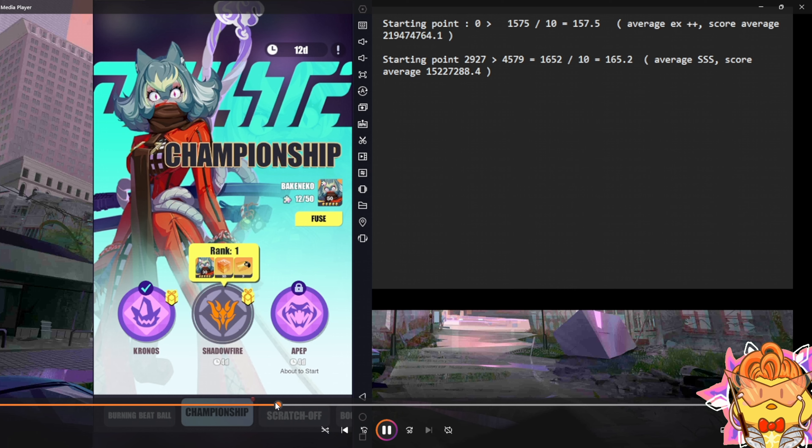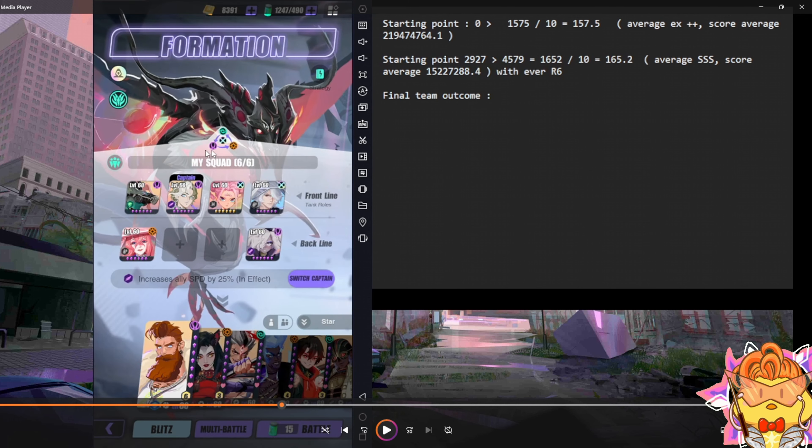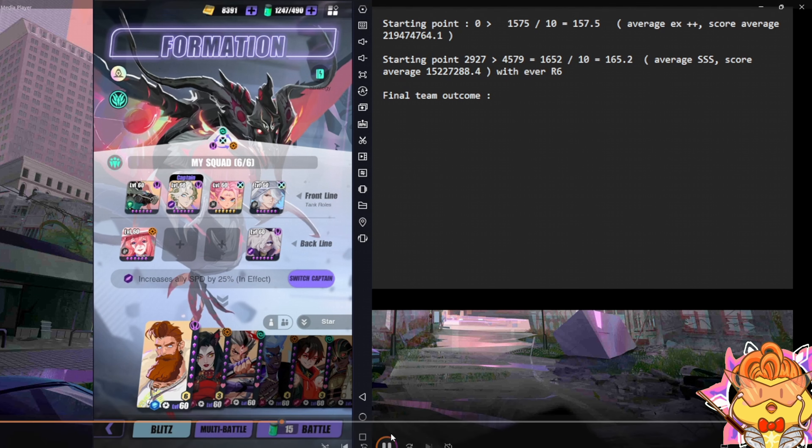This is the recording I did during testing. This team here is not the current team I'm going to run — it's what I used to run in the past, but I finally have the time and opportunity to change it. So this is a classic team. If I run a 10-blitz, my starting point is 0, I average EX++, and the final outcome is 1575 divided by 10 runs, which is 157.5 score per run.